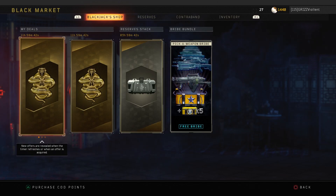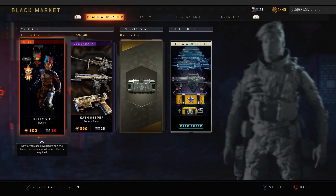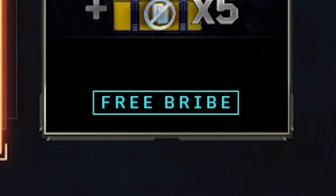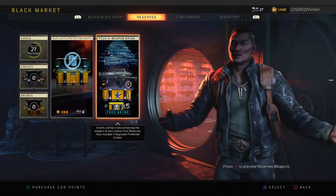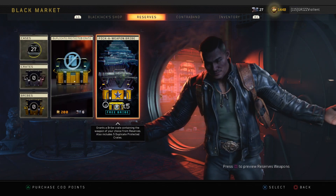As soon as I read that I'm like, yeah. So you continue here and what happens is you gotta hold it, and then you're gonna see right there — free bribe, Pick-a-Weapon bribe. This is how it happens, fellas. Just log in, you're gonna see it just available to you out of nowhere. Hop in there and regardless of how many cases you got, this is gonna be a free bribe.